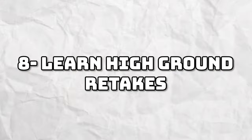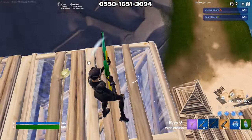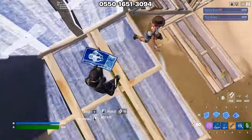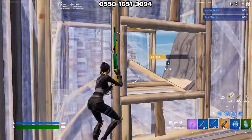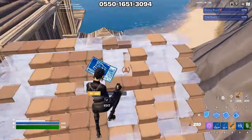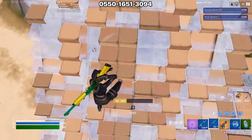Tip number eight is to learn high ground retakes. High ground retakes are essential if you want to be good at Fortnite and win more fights. They allow you to get high ground without taking any damage whatsoever. It is also great in end zones because you can use the same techniques to move to the next zone without taking damage.